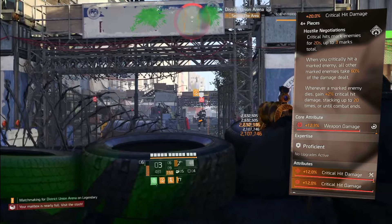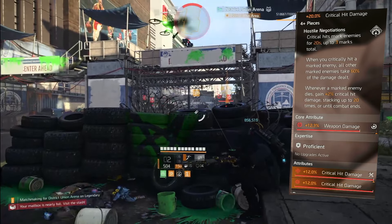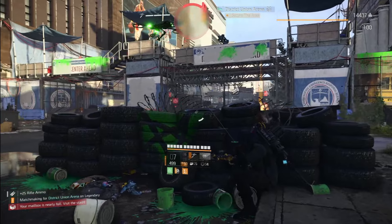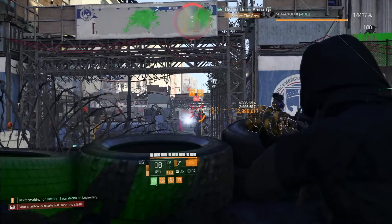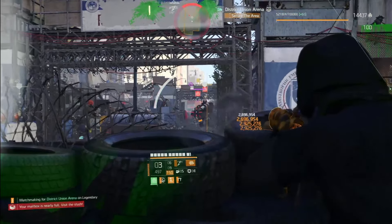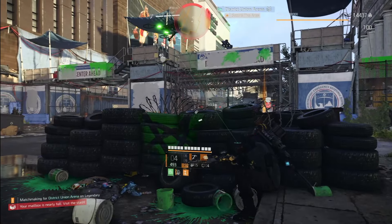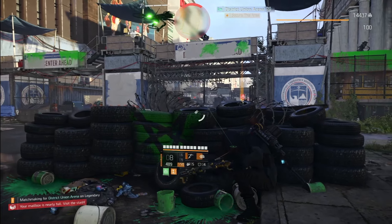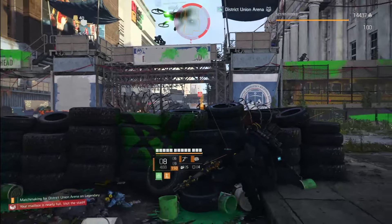All that damage will be applied to all marked targets simultaneously — 100% of it — coming out of the strongest rifle in the game with its 20% amp damage and all your guaranteed crit damage on top of that, applied to all enemies at the same time. That's why Negotiator's is the best build for the Diamondback: you only have 9 rounds.